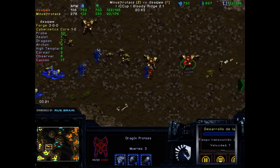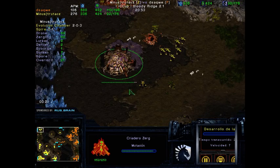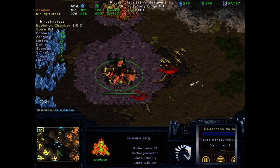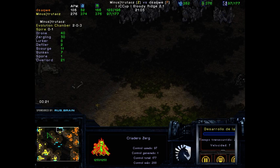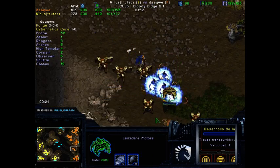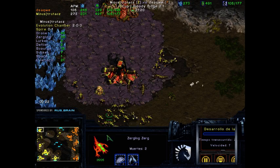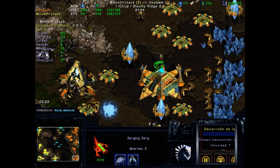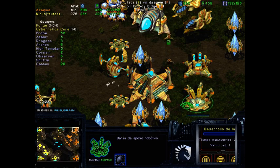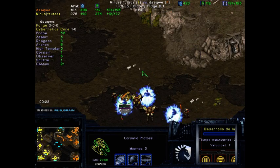Even though dsaqwe still has a supply lead, he can't keep this base up. Whereas trutacz will have difficulty keeping his. The 12 o'clock is still not claimed by anybody. Both players are still capable of taking the game. I think trutacz is slightly in a better position — even though his economy is not good right now, he has 3-2 Zerglings. When you take this base, remember there is a possibility of a drop with Cracklings that will pretty much destroy your base. Retrofitting is also up.